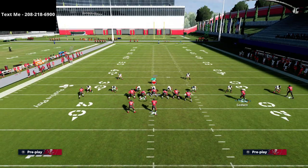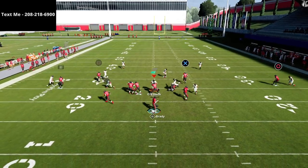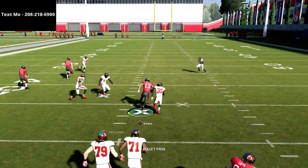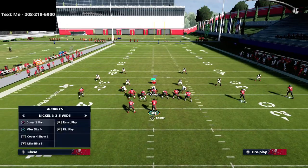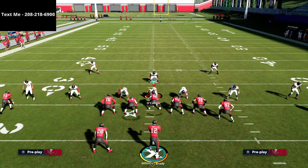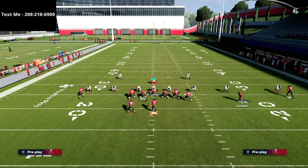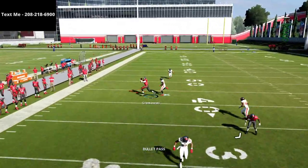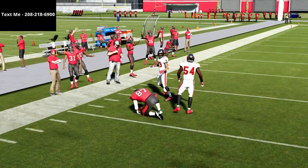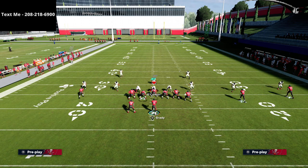Against man coverage, the route to the circle receiver typically beats man-to-man to the inside really nicely. You're going to pull their user out of the middle of the field with the tight end post, forcing them to honor the route to R1. What you'll get is they start going from the tight end to the circle receiver — so when they come off the tight end and go to circle, that's when you stay strong in the pocket and simply hit the route to the square receiver.